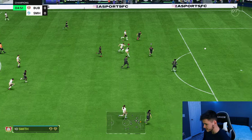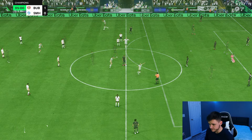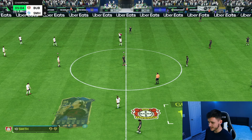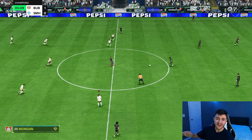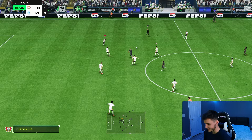Smith will go for a power shot this time. For 1.5 million coins — wow — that power shot is ridiculous. The dip, the swerve, in off the crossbar. That's fantastic.